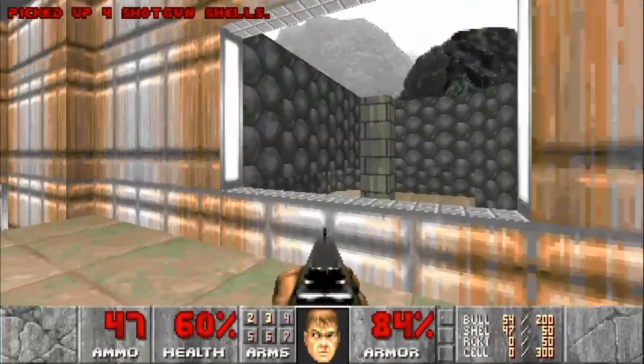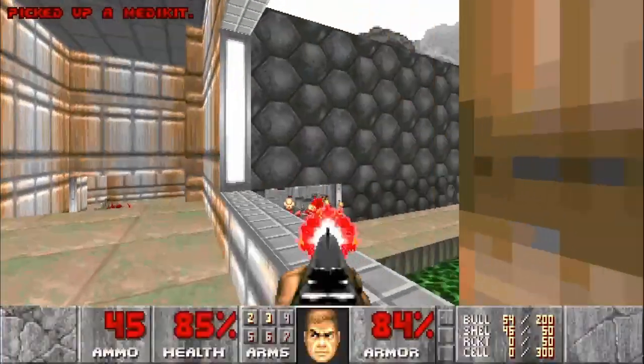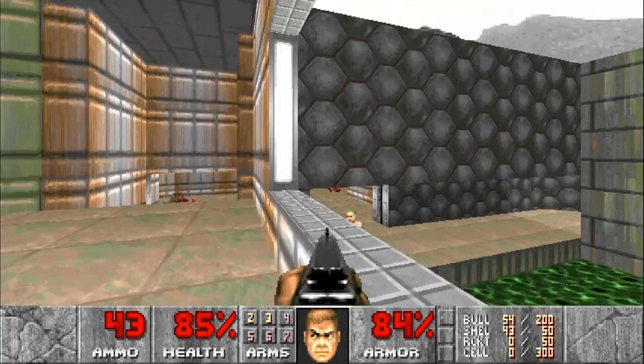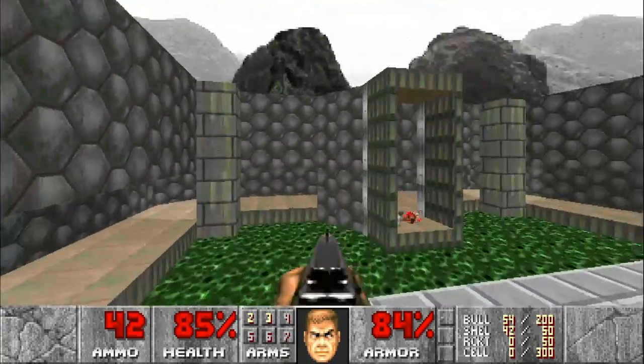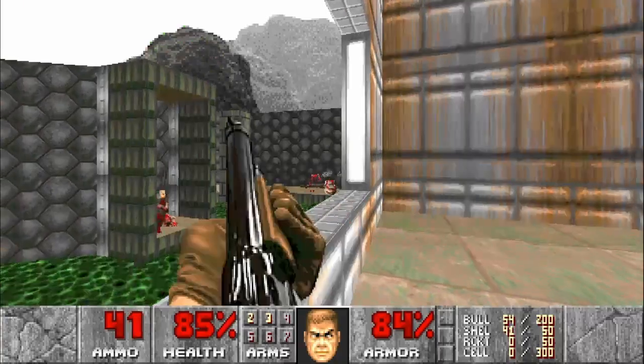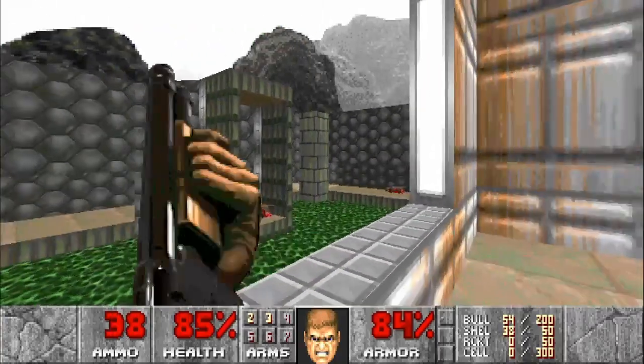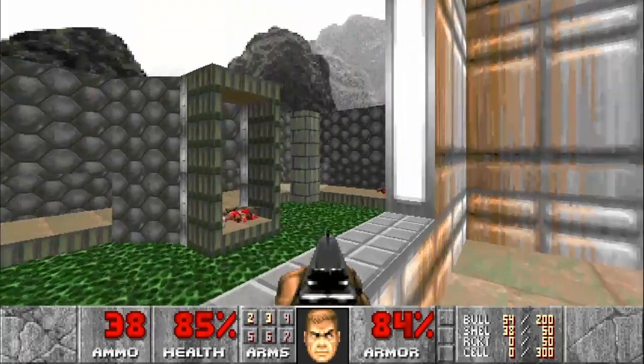From up here, we want to make sure to take out everything we can in the next room. This will help for one, so enemies don't sneak up behind us, and two, it will help us when we actually get to that section of the map — not taking a thousand hitscan attacks at once.